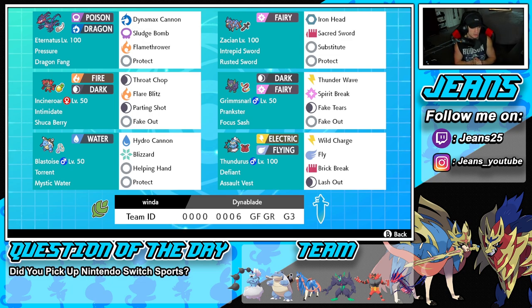Middle left is Shuca Berry Incineroar — I'll just call it Shuca Berry Incineroar because the only thing that really changes with Incineroar is going to be the item. Normal moveset, normal ability.